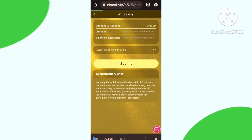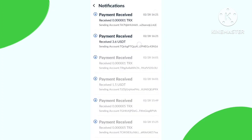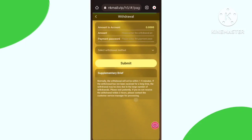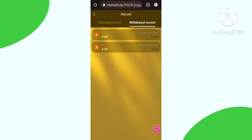After waiting one minute, you can check that I have received 3.6 USD. This is the live withdrawal proof of this program. You can also check the transaction details and withdraw record. I hope this helps.